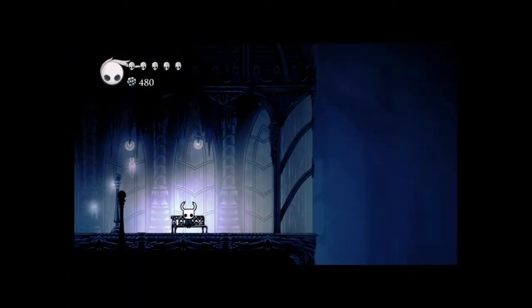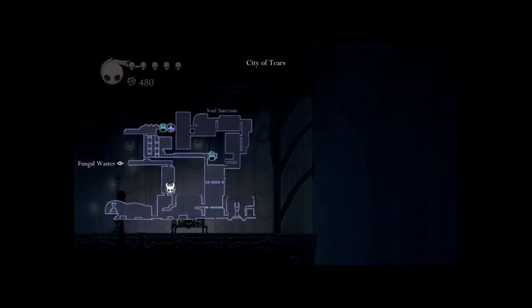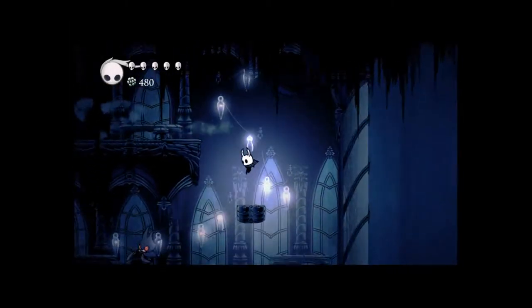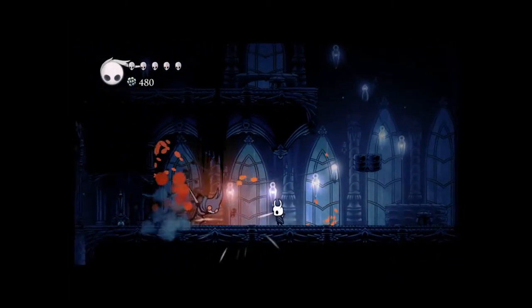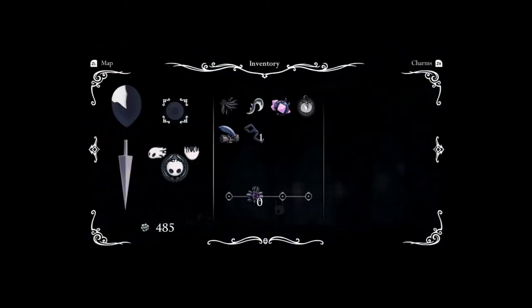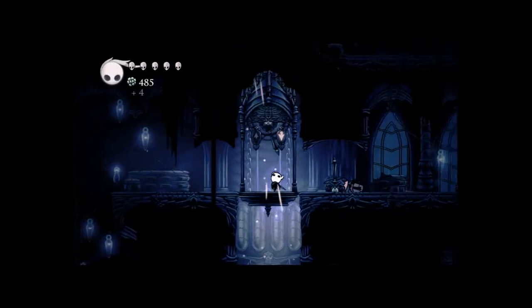Now let's look at the map. There's the nail smith — we're not going to him right now. We don't really care about him right now. We just got our nail upgraded once or twice. Do I have a pale ore? No, I don't. Okay, let's keep on going.